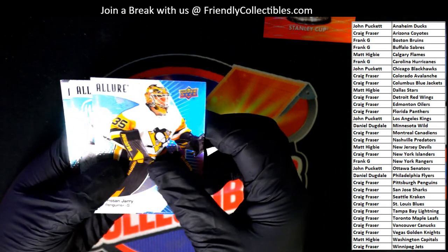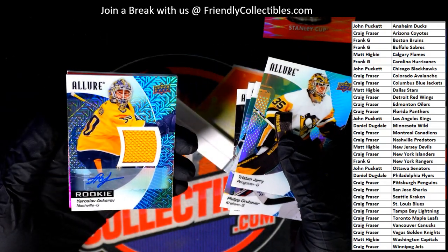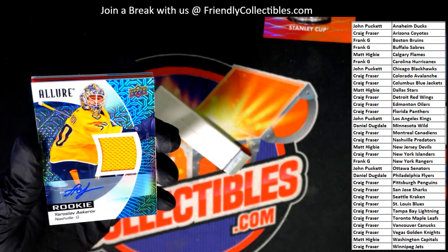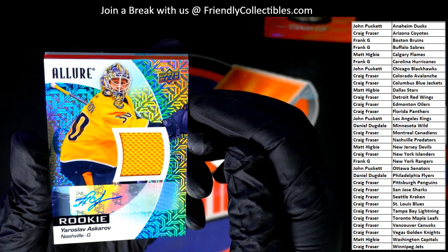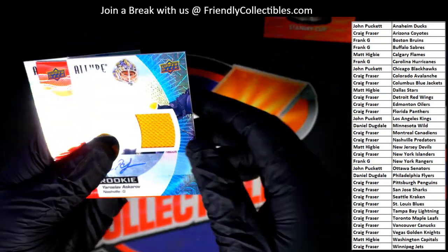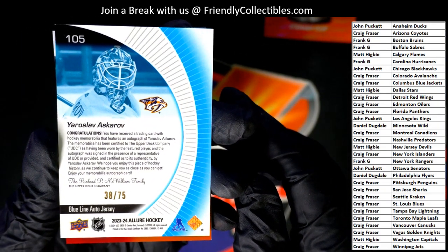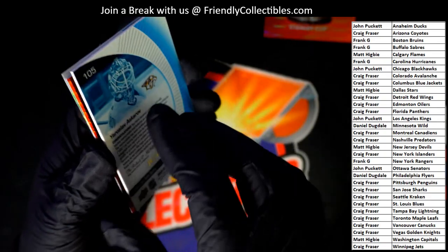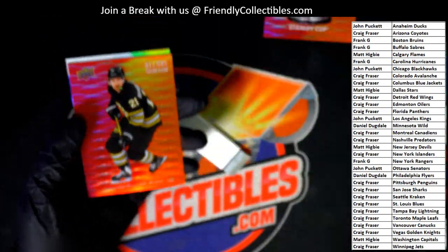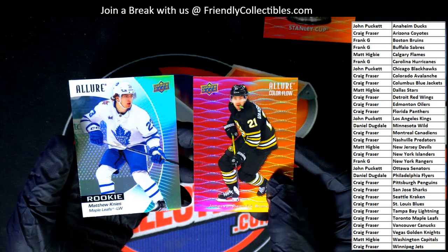Let's see what we got in the final pack in our Allure Box Break. It's a rookie patch autograph! Nice hit, Craig. Look at that — it's numbered down to 75. Nashville. Congratulations, Craig. Nice ones. He's a good rookie.